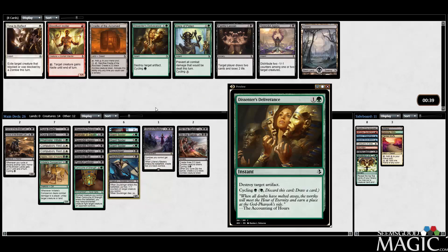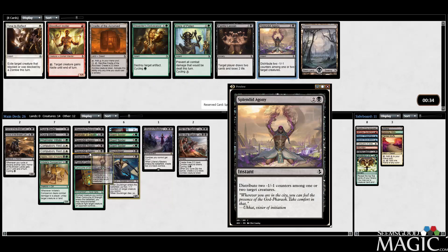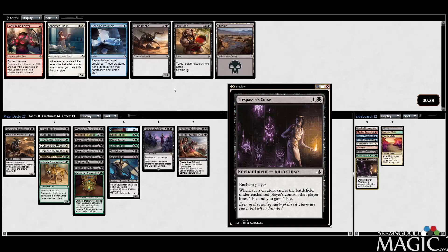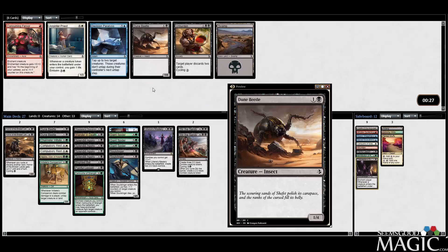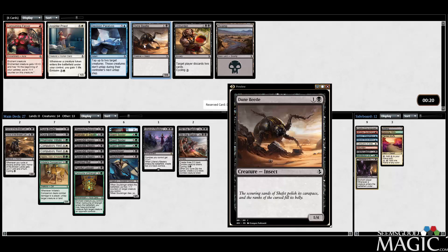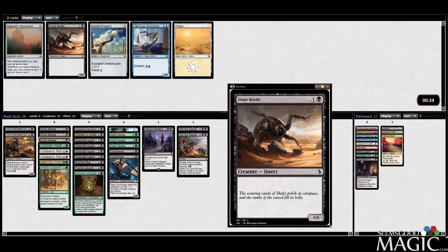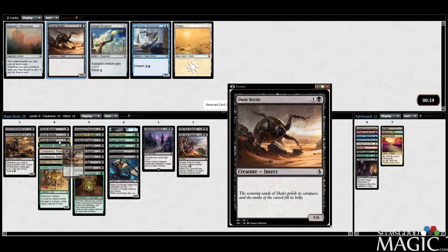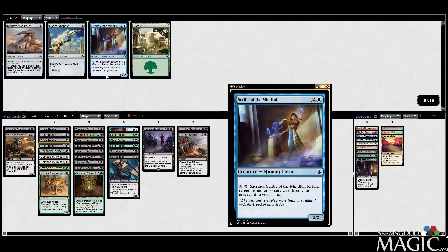I don't really need any of the late picks — a third Dune Beetle, maybe for sideboards. Unburden I'm not playing anyway since we don't have cycling synergies. All the Dune Beetles. I don't need a Honed Khopesh either. I certainly don't need four Dune Beetles.